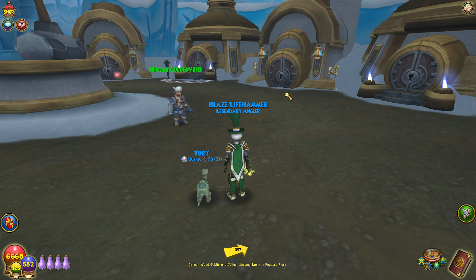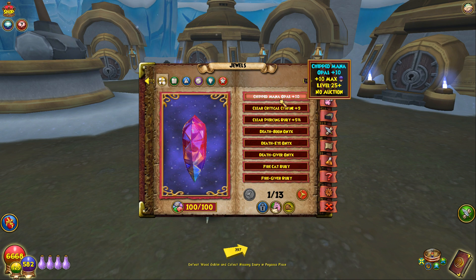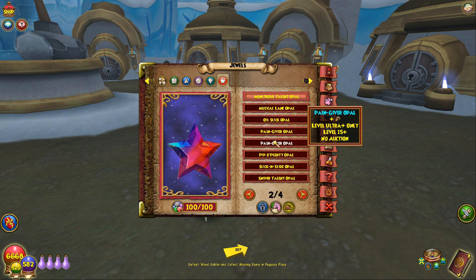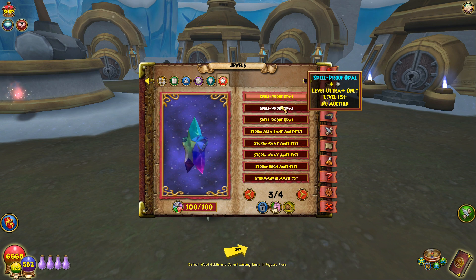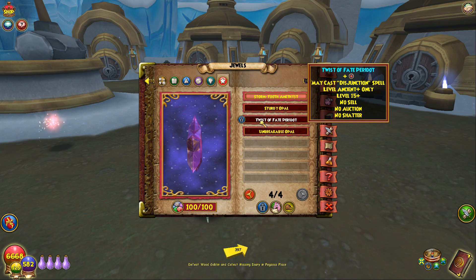In the past, we've had Power Pip Chance and Accuracy. I think one was Pain Giver — actually it was Pain Bringer, the 3% damage one. I might have them in here somewhere. Here's one of them — Twist of Fate. That was Accuracy, so there was an Accuracy one.